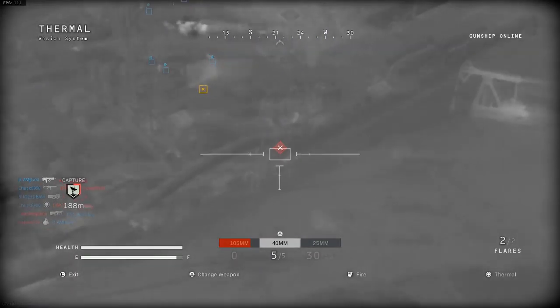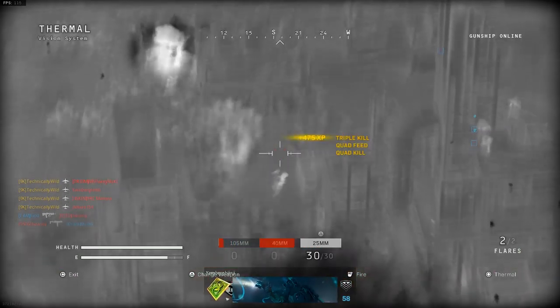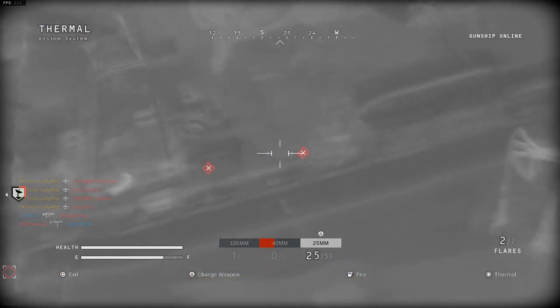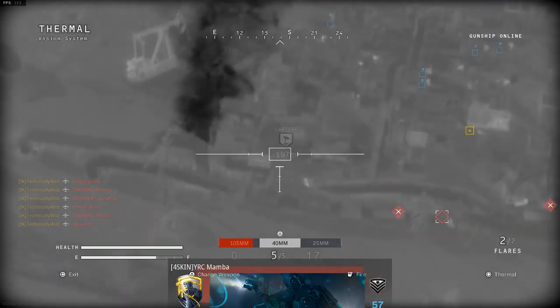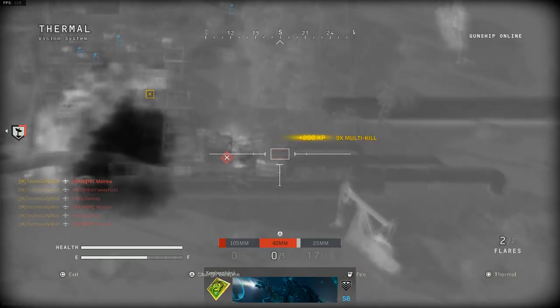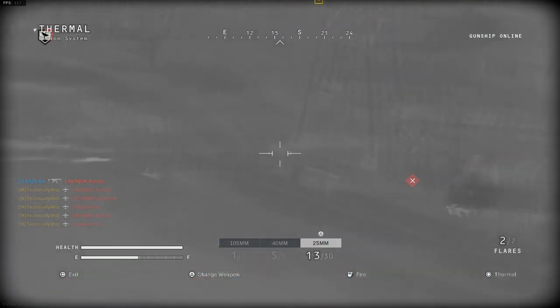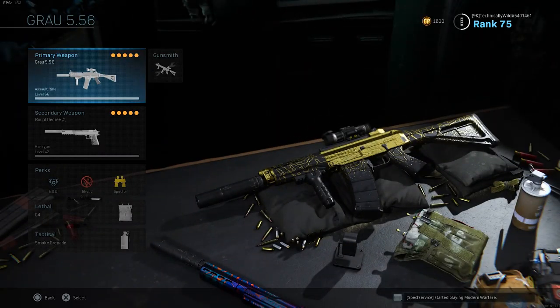In the gameplay in the background we've got an absolute slammer today — 109 and 19 on Rust. Rust is pretty much the new meta for getting camos because you can get your long shots super easily, your mounted kills super easily, and your hipfire super easily. I did this gun in about three hours, which is the fastest I think I've ever done an assault rifle, and that was without double weapon XP.